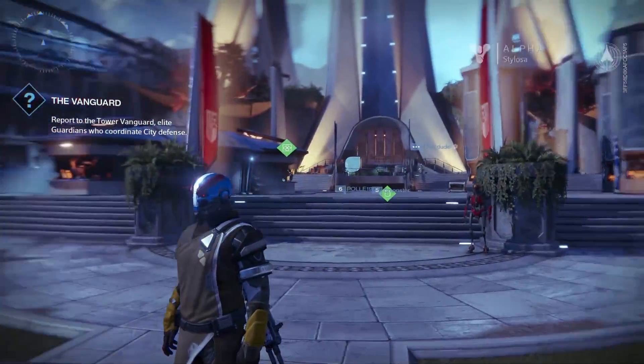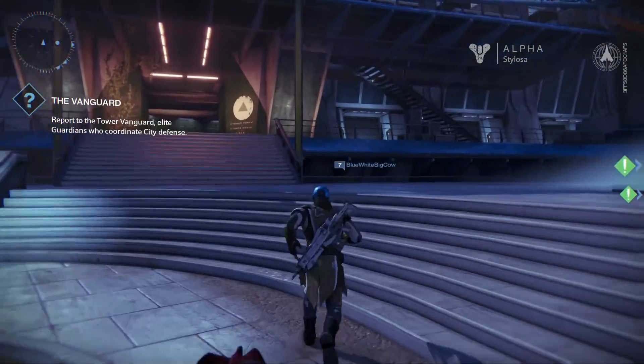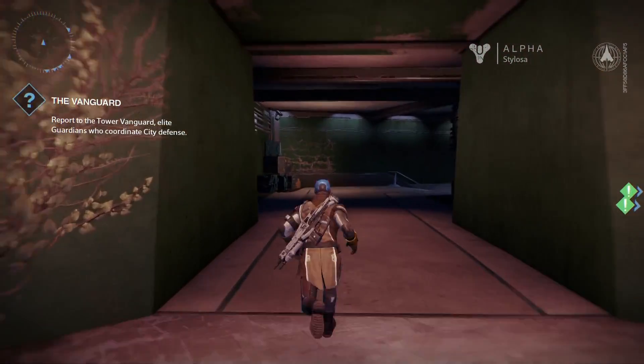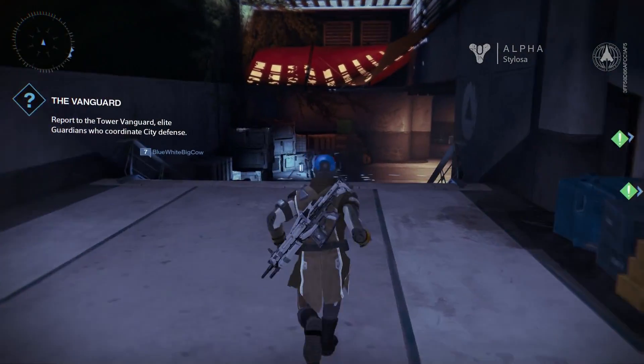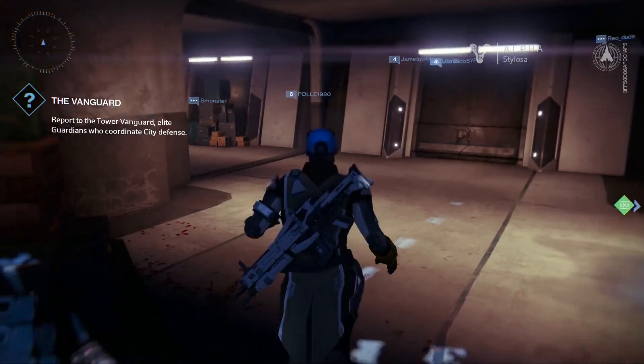This is where you go to kind of upgrade your character — well, not necessarily upgrade your character in that manner, because you can upgrade your character wherever you are. You just press Options and you can upgrade your skills. But you can buy items, you can upgrade all kinds of stuff. I'm just going to run around and show you what's going on.